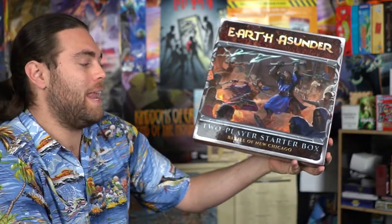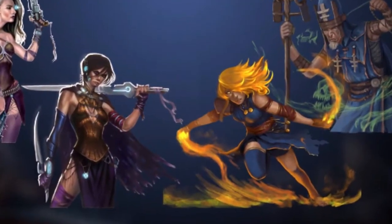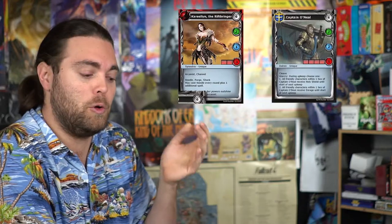Hey guys, welcome back to the Unfiltered Gamer Kickstarter board game review. Today's game on the tabletop is called Earth Asunder, and we're doing the two-player starter box set Battle of New Chicago. In Earth Asunder you're going to be playing as one of two different armies on a board that will change depending on how you want to play. You'll have tile pieces to add to the board, as well as 26 different figures for each of the two armies. Let's take a look at the board and everything included in the game.